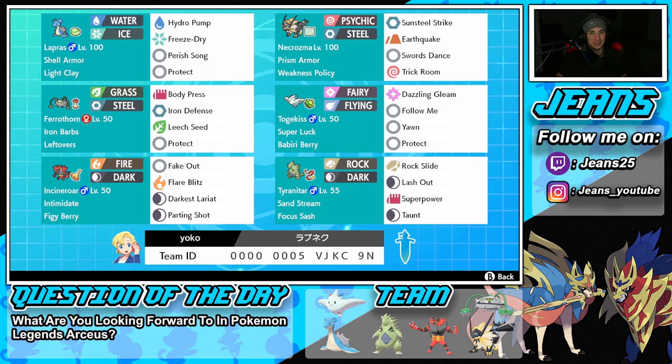Bottom left is Incineroar — still crazy strong in Sword and Shield. Its moveset is the standard typical Incineroar set you already know. The final Pokemon is Tyranitar, which is a great all-around Pokemon with amazing stats. It has Sand Stream for weather control, Focus Sash so it doesn't get one-tapped, Rock Slide, Lash Out for coverage, and Taunt to shut down opposing support Pokemon.